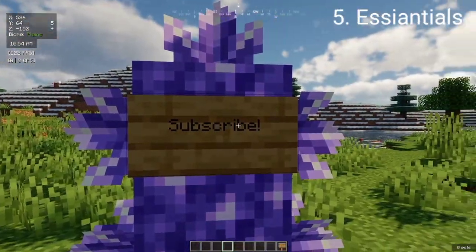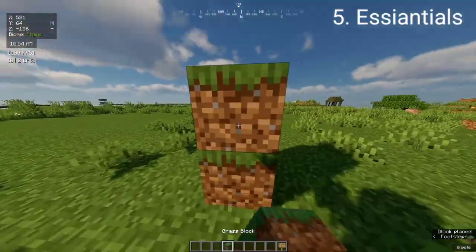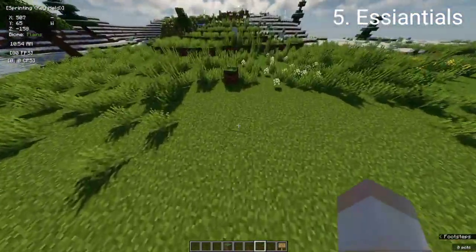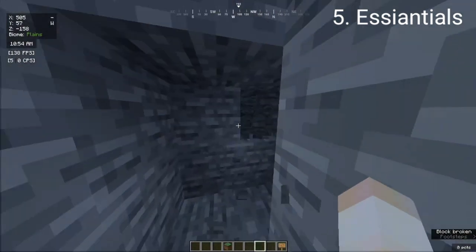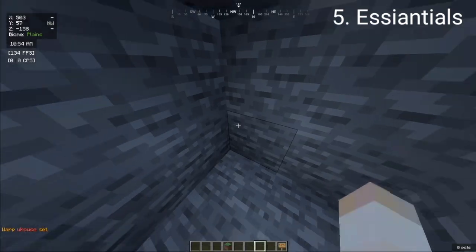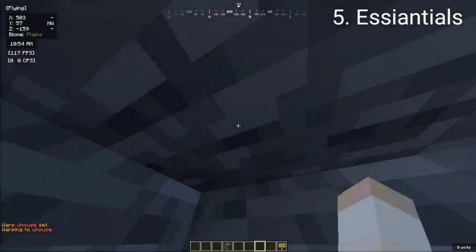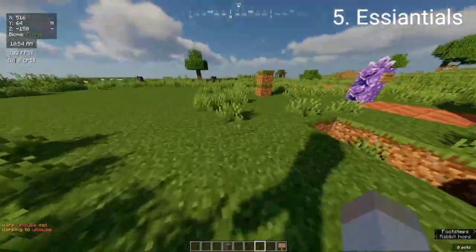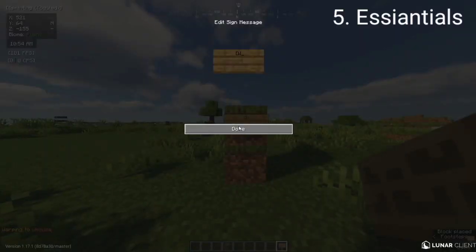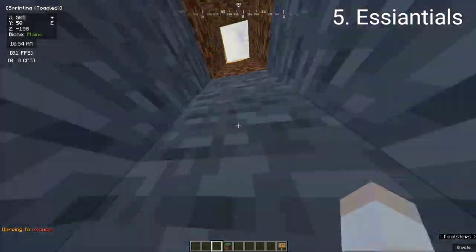Our next plugin is Essentials. If you've not heard of Essentials, it's basically many plugins in one. We can add warps — let's make an underground house, so /setwarp undergroundhouse. Now we've got our warp set and we can do /warp undergroundhouse. Only operators can use that, but for non-operators you can make a sign with [warp] and the name of the warp. If you right-click that, even non-operators can warp there, but you need to go to your config to enable warp signs.